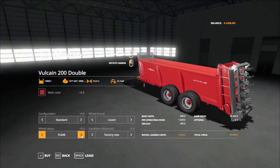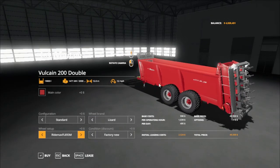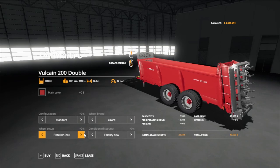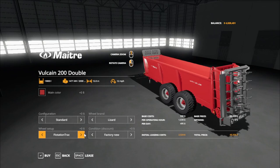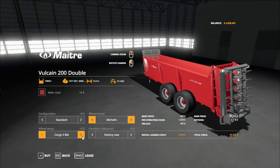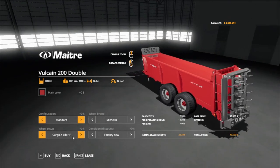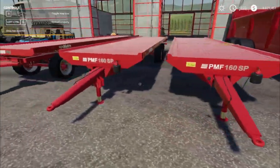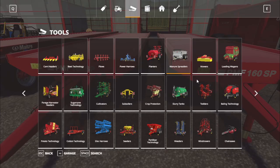The FL 648 reversed, Road Right Max FL 693M, and the Road Right Max FL 693M reversed, and flotation track and back to standard. Under Michelin we got the Cargo EX Bib and the Cargo EX Bib reversed. Next, we got the bale trailers — find those under store tools, baling technology.